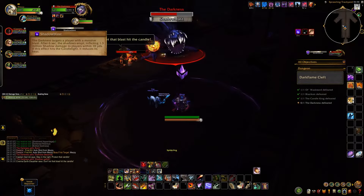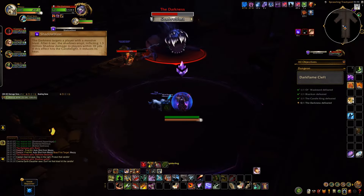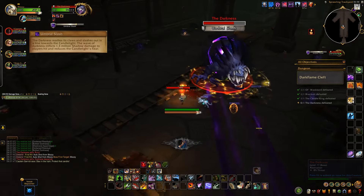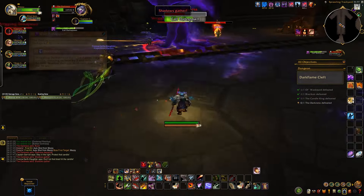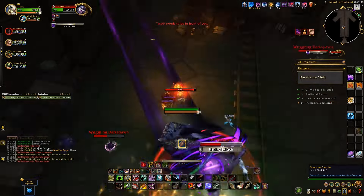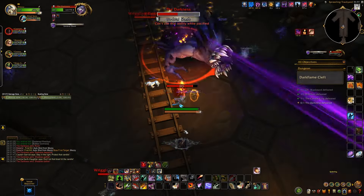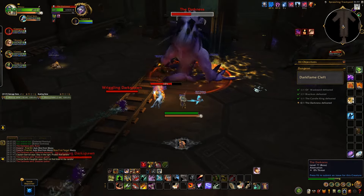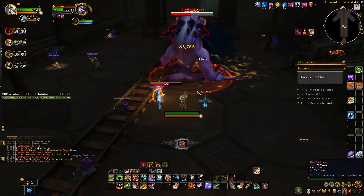In terms of the actual abilities: when you get targeted by the Shadow Blast Circle, move away from the candle. When the Umbral Slash line is targeted at the candle, pick it up and move it out. Interrupt the Call Dark Spawn cast quickly to have as few adds spawn as possible, then kill the adds that do spawn and interrupt their Drain Light casts. Don't stand in any of the abilities discussed either.